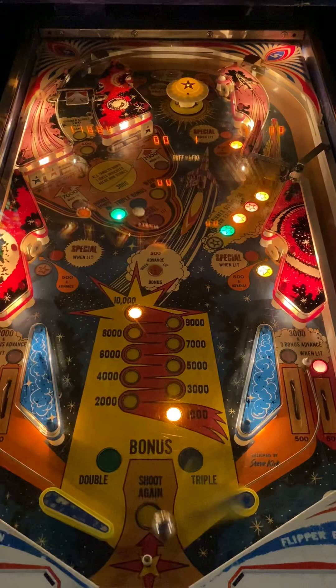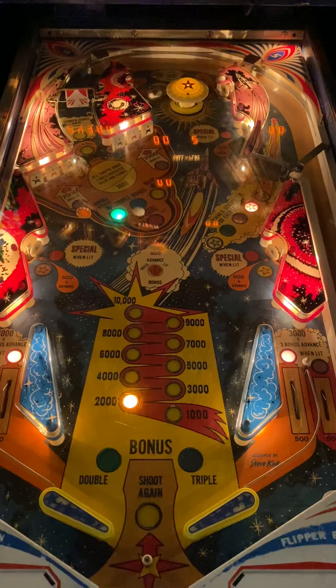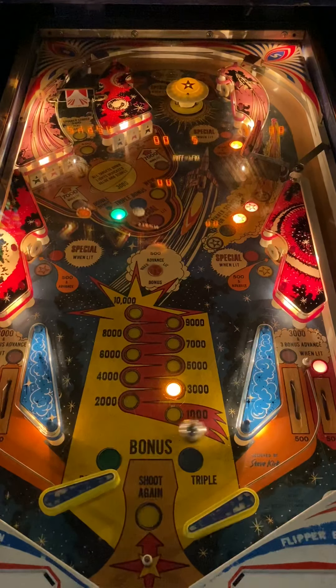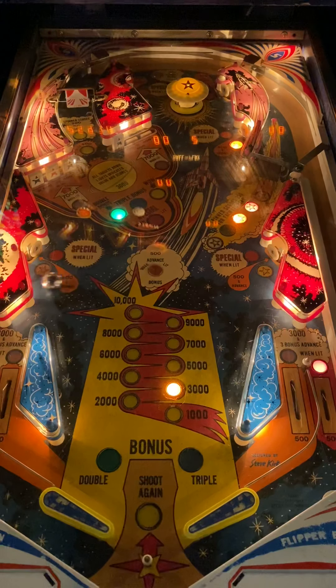We are on location — as you noticed that pop bumper did not engage at that point. Your bonuses are to the front of the playfield: double, triple, and then you have shoot again. Your ultimate goal is to work your way up. You have a thousand to ten thousand based upon your engagement with this table — so now we're up to three thousand. You can get a three thousand bonus advance when lit from your exit lanes. So even if you go out on this game you're going to get three thousand points to the right or left at this point.